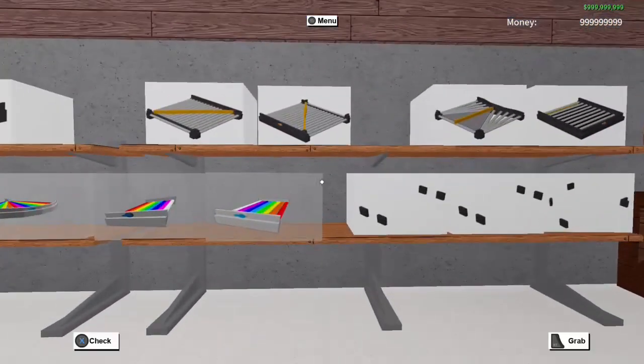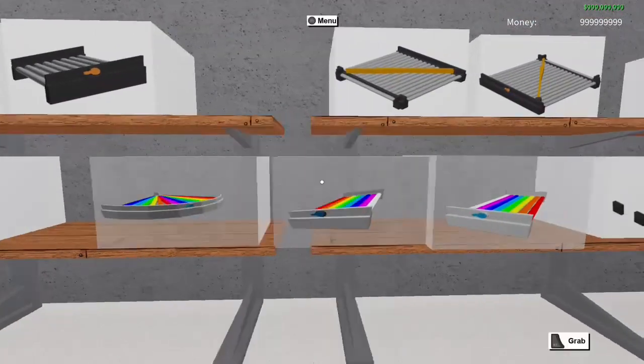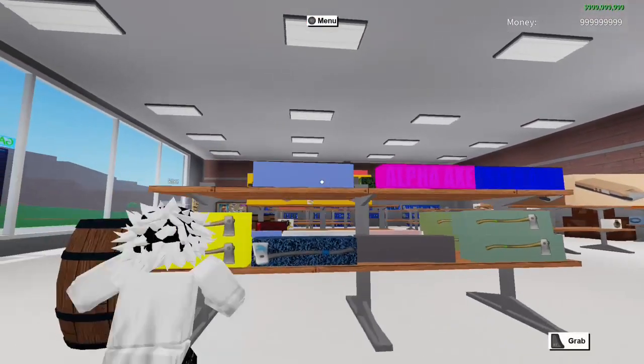We're going to be exploring this game and seeing if there's any utility in playing it. We have new conveyors here - interesting. There's a speed option, which is actually super interesting. I would like for this to be added - it's faster conveyors in lumber tycoon, and obviously it's going to cost extra money, but that's okay.